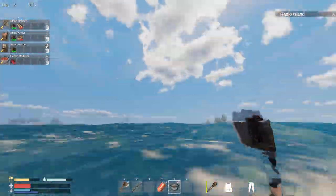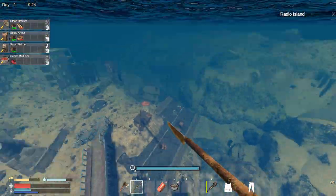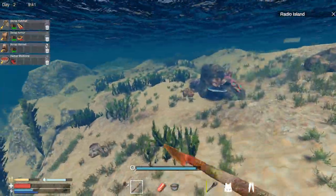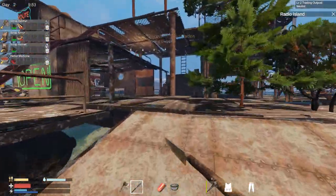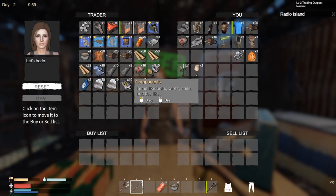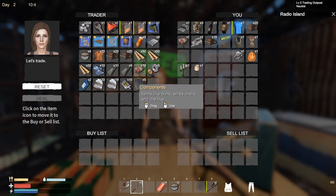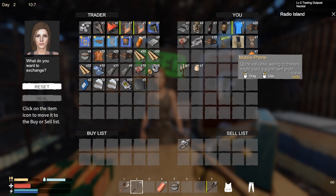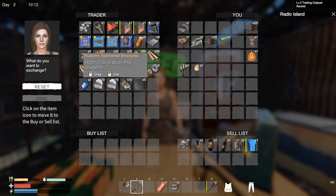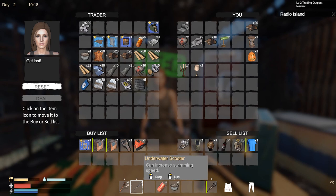If you're looking for the trader, she's over here. Hello baby, did you miss me? The first things you want to focus on buying are the reinforcement structure, a couple of batteries, the underwater scooter, and the ore detector. Let's see if we can buy - reinforcement structure, yes, two batteries, ore detector, underwater scooter.